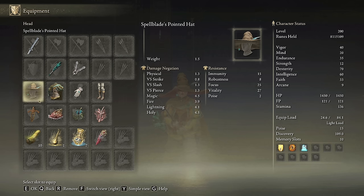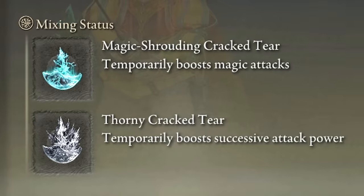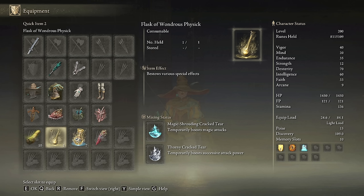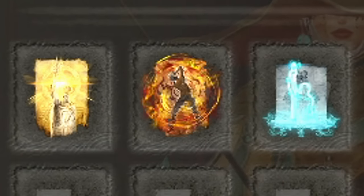We are going to be using the Spellblade set because it will boost our damage by a total of 8% if we wear all pieces. The greatest talismans for this build are the Ritual Sword Talisman, the Shard of Alexander, the Magic Scorpion Charm, and the Roaring Winged Sword Insignia. In our Flask of Wondrous Physic we are going to use the Magic-Shrouding Cracked Tear and the Thorny Cracked Tear — however the Stonebarb Cracked Tear goes very well with this build too. For max damage we need Vigor to 40 and Endurance to 35, Dexterity up to 70, Intelligence to 60, and Faith to 33. Golden Vow and Howl of Shabriri are our main buffs, and we will use Terra Magica to boost our magic damage by a lot.